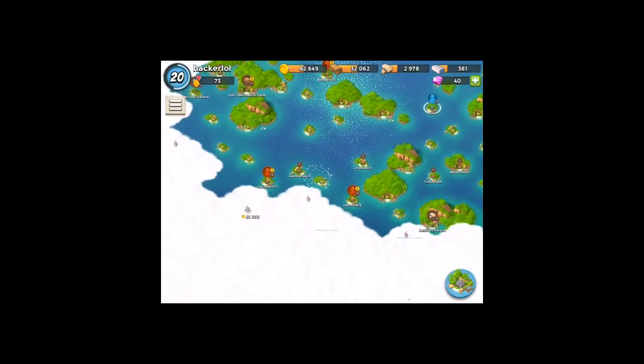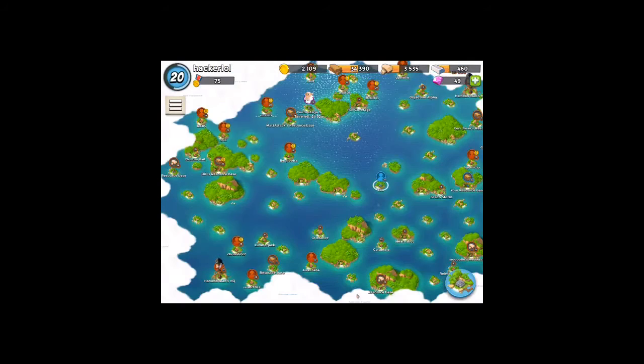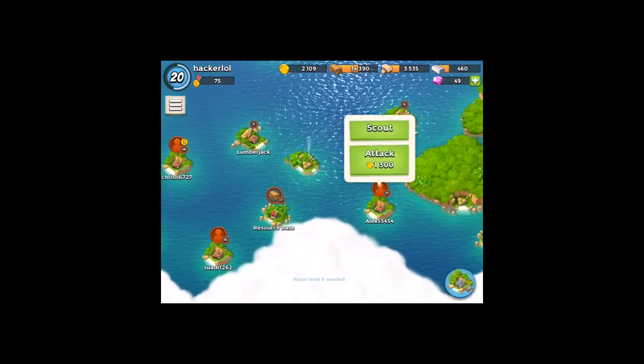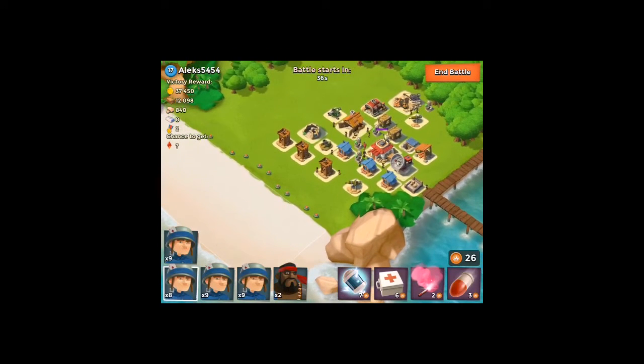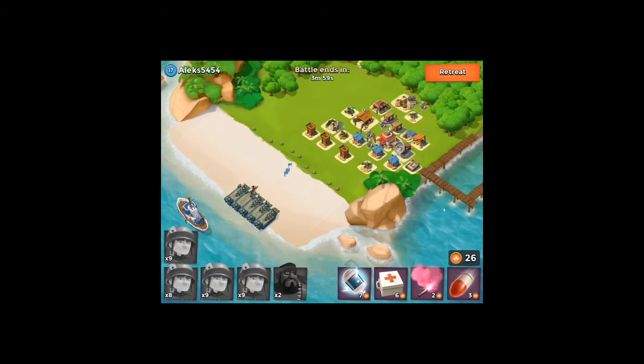As you can see, we only lost two army guys from the mortar. Let's attack one more base for the day. Last attack of the day — we are going to be attacking this person right here. I'll show you a big base and how I attack it. For this base we're going to use freeze and shock spells all over the base. The mortars are going to take it out.